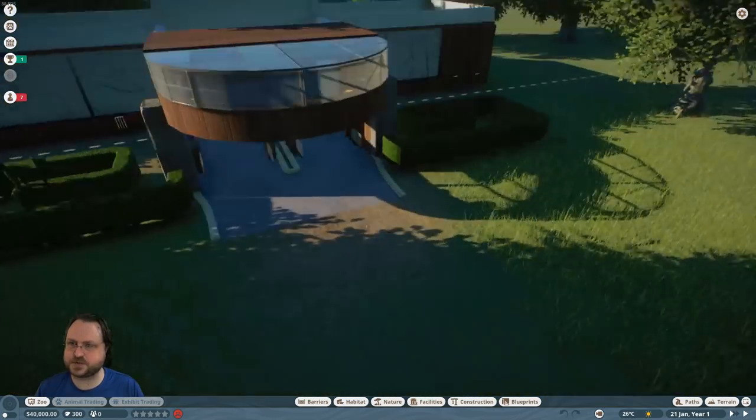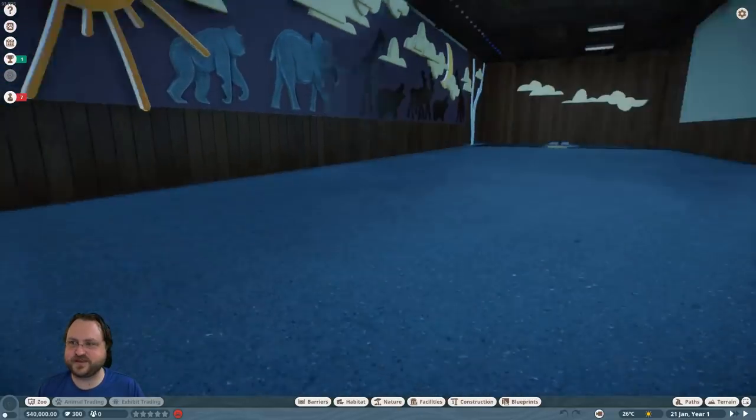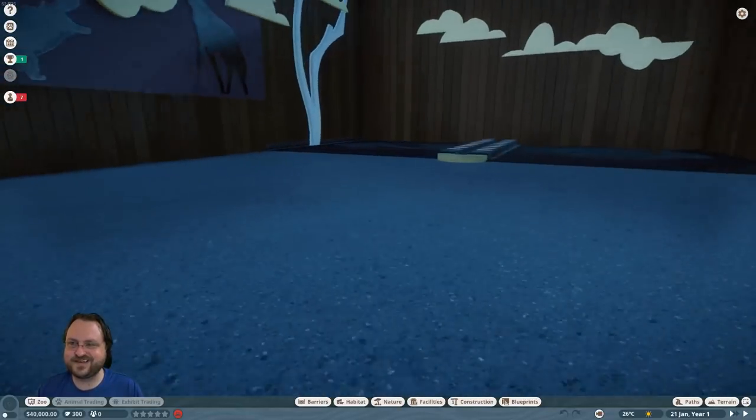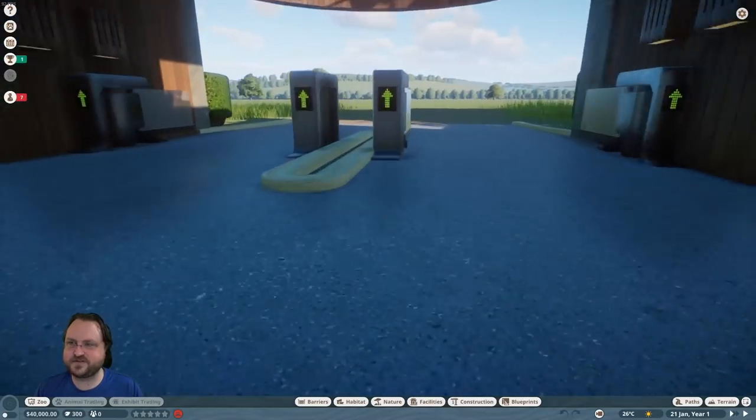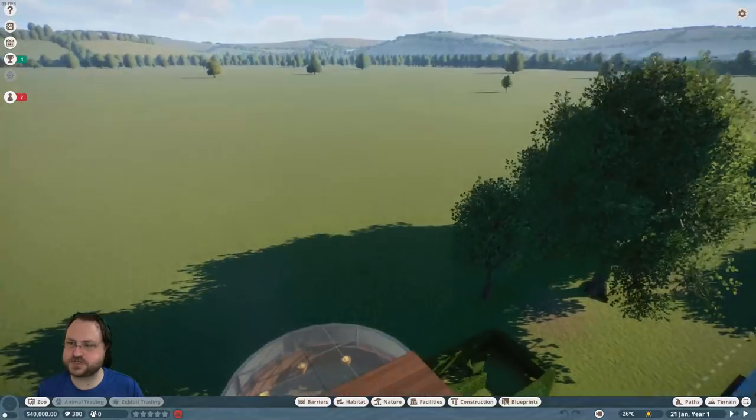There's our zoo entrance over here. It's amazing how much we can zoom in — get right down to the level of people, the grass detail. I was really impressed how many screenshots you could do.